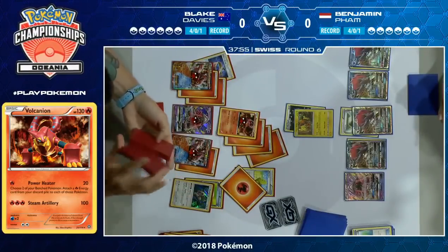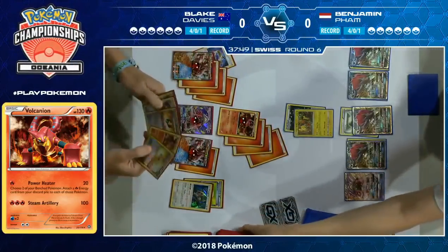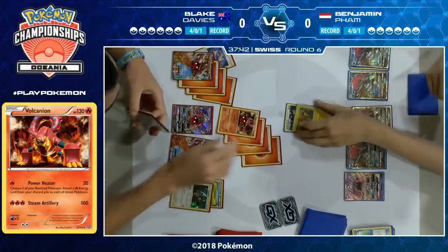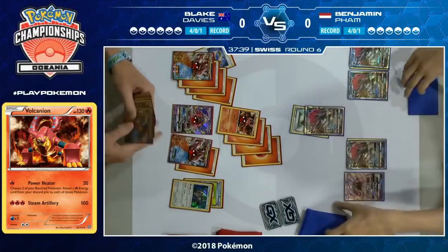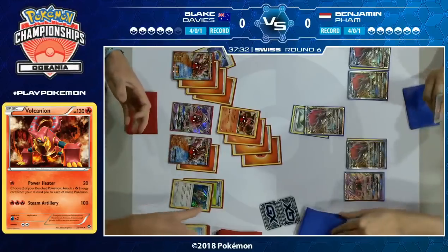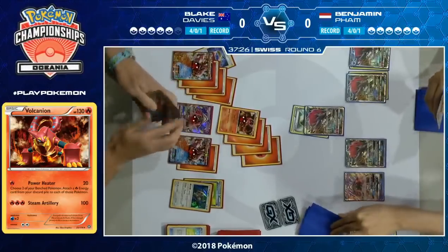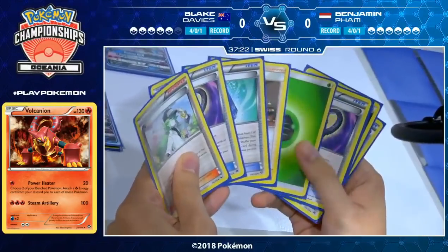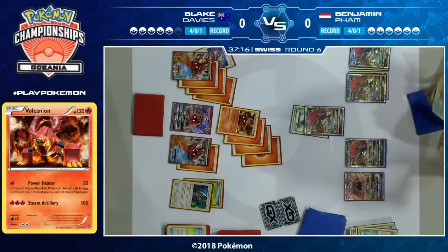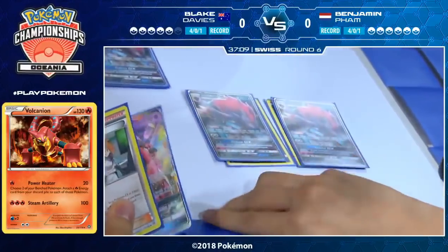Even if he could have gone for a Guzma KO here, I think Tapu Koko is actually one of the most threatening things on the board. If it gets one more Flying Flip off, your Volcanion EX is in danger of Choice Band Riotous Beating knockouts — so the number one threat for him is that Tapu Koko, now that one Flying Flip has already been fired off. It's a little 110 HP Pokemon, but it is quite damaging.